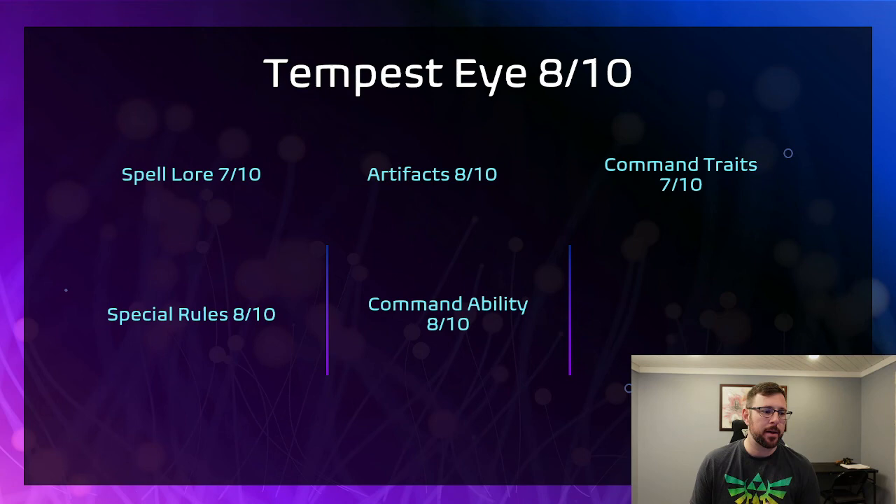The artifacts for Tempest Eye are pretty good — one lets you not take a Battleshock test, one gives you a CP on a 4+, and one lets you reroll charges. All three have their points and uses. The Command Ability is very good too — plus one to charge for all Tempest Eye units within 12. Stack the artifact on and now everybody's got plus one to charge and rerolls. All Cities units have musicians pretty much, so they're minimum plus two to charge and rerolling. The Hawkeye Command Trait is another really good one — basically everybody within 12 adds plus one to their wounds with missile weapons. Set them in the middle next to the Huracanum and now everybody gets plus one to hit and wound with everything they shoot.